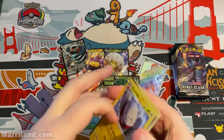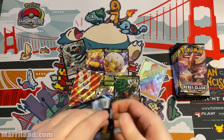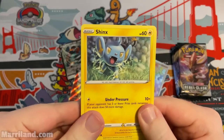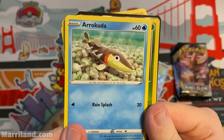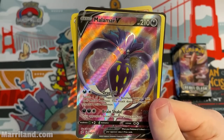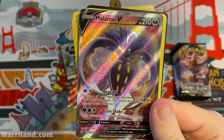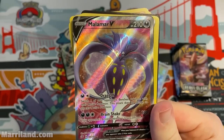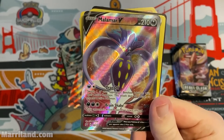Galarian Mine, Durant, Electrode. Pack — Shinx, really love this Shinx art — looks confident. Arrokuda, Scyther. Full Art Malamar V, 210 HP — Drag Off: switch one of your opponent's benched Pokemon with their active, does 30 damage to the new active; you get to choose, very disruptive. Brain Shake, two dark and a colorless for 130, opponent's active is confused.